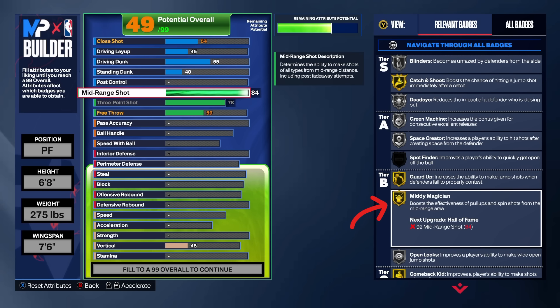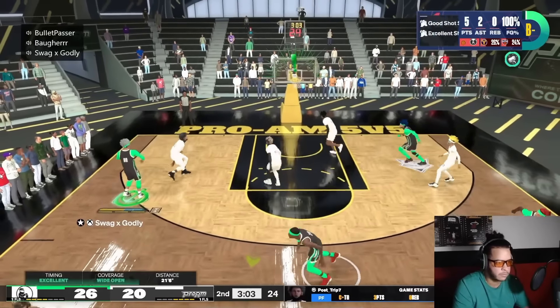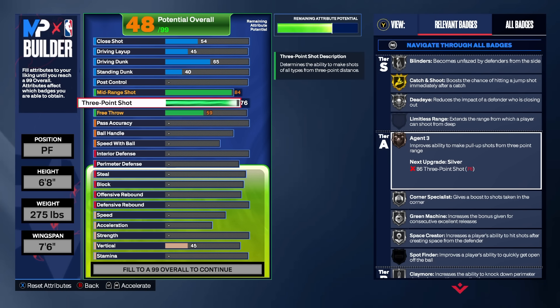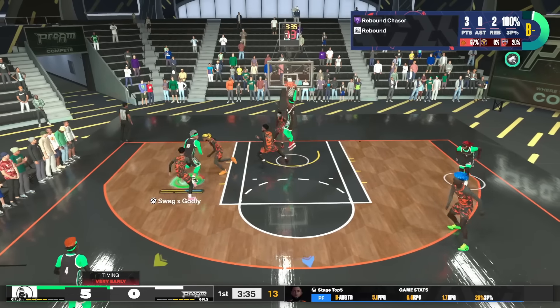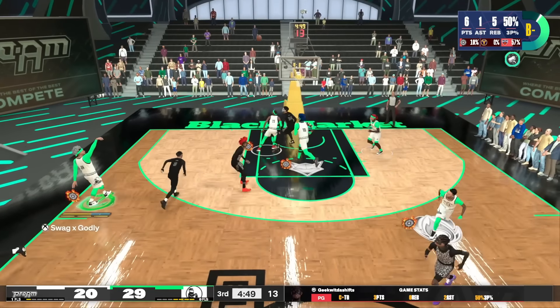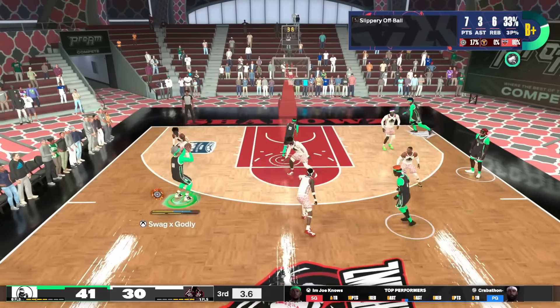The 84 mid-range specifically gives you that gold Midi Magician — as you saw in the clips, I definitely utilize it to the fullest. The midi fades are so hard to guard this year, so any little inch of space you get and you can just fade wide open, especially using the Kobe pull-up. For the three-point rating, you want at least 76 to get bronze Agent 3 and silver Corner Specialist, but we max it to 78 because 2K Labs did a test showing you get a nice percentage boost for each small rating increase — a 78 gets about a 6% boost over a 76.